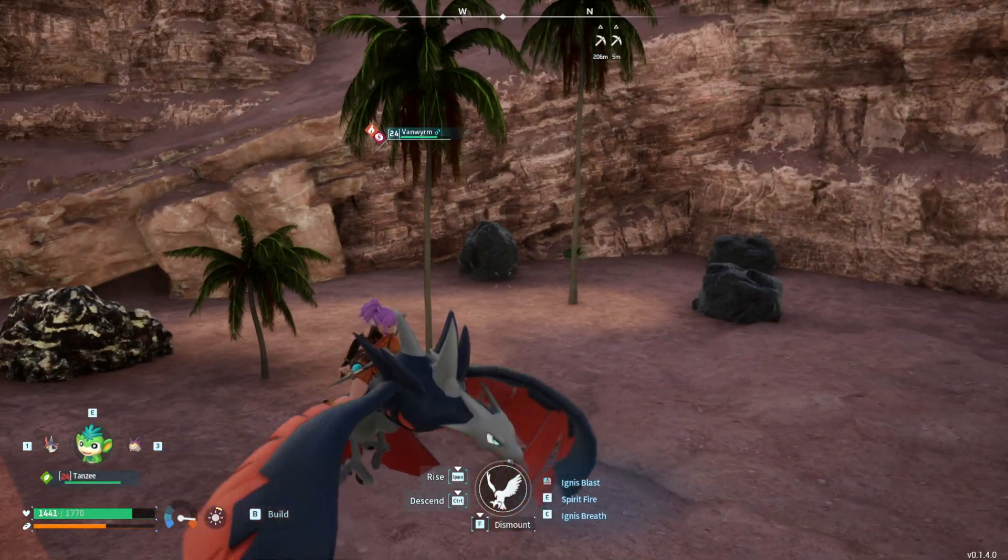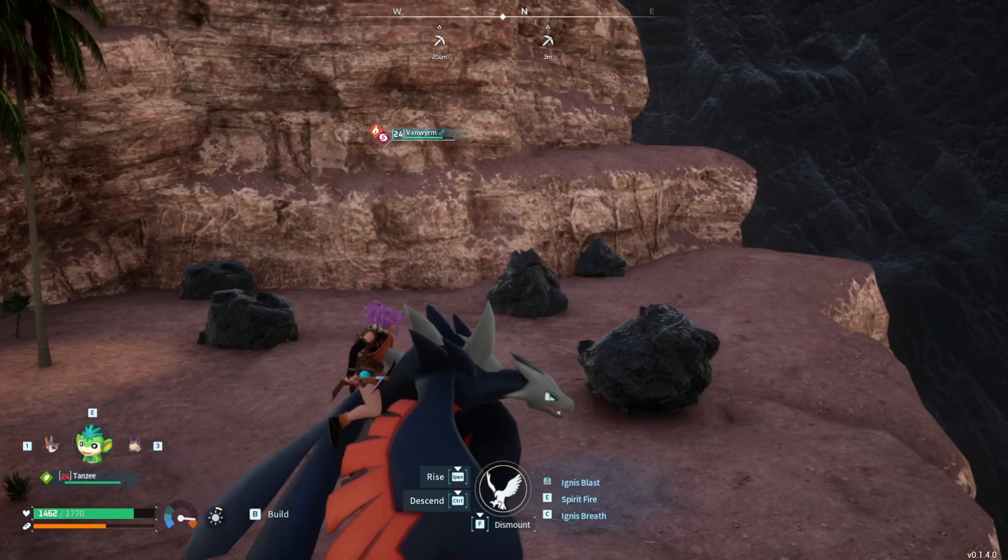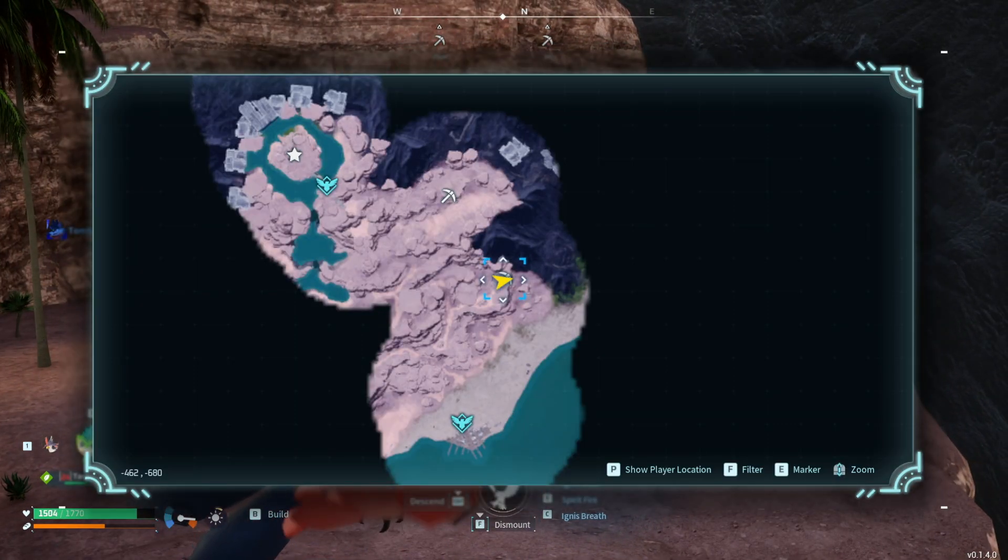So the first location is right over here. We have one, two, three, four, five, six coal nodes. The coordinates to this location are minus four, six, two and minus six, eight, zero.